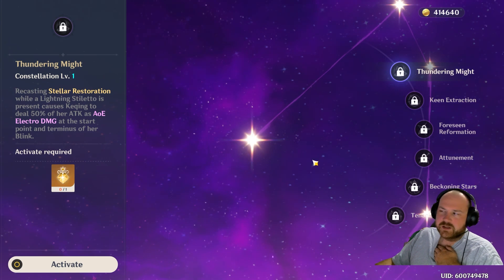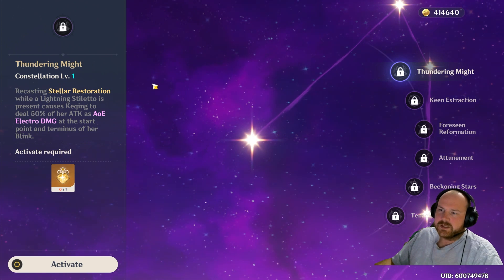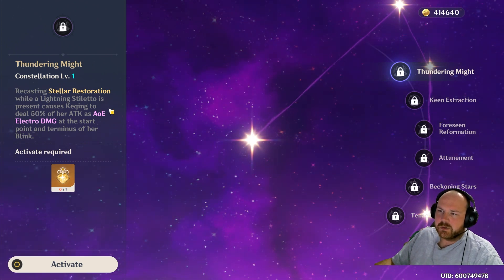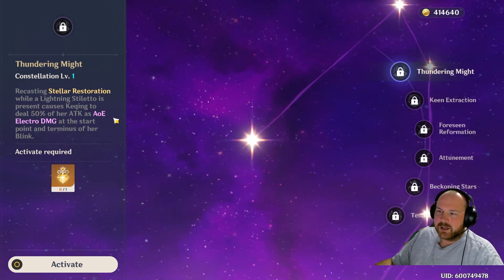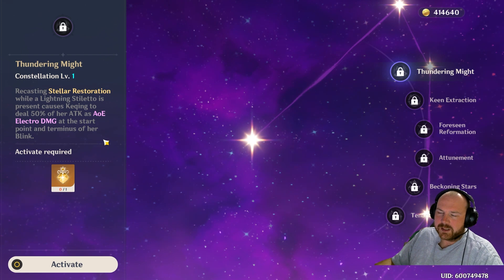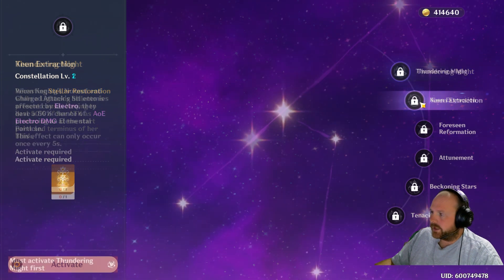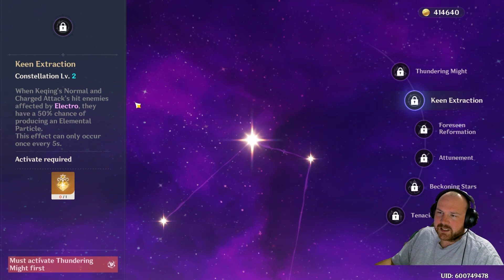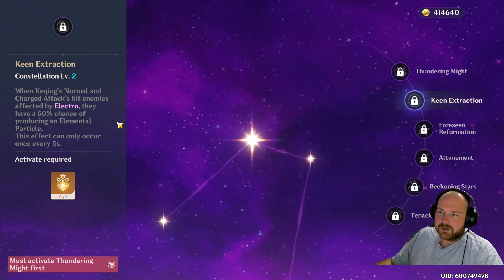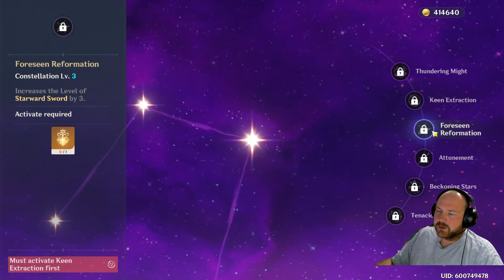For Keqing's constellations, they're all mostly pretty good. The first one, Thundering Might, means that recasting Stellar Restoration while a lightning stiletto is present causes Keqing to deal 50% of her attack as AOE electro damage at both the start and terminus point of her blink — really good against bigger groups of enemies. Keen Extraction activates whenever Keqing's normal and charged attacks hit enemies affected by electro, giving a 50% chance of producing elemental particles, though this effect can only occur once every five seconds.